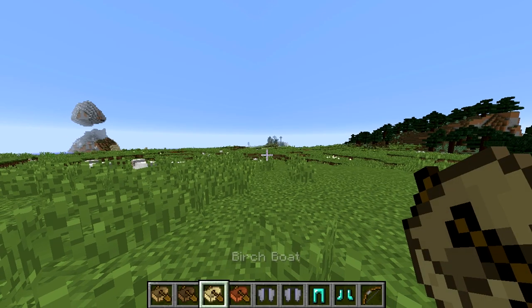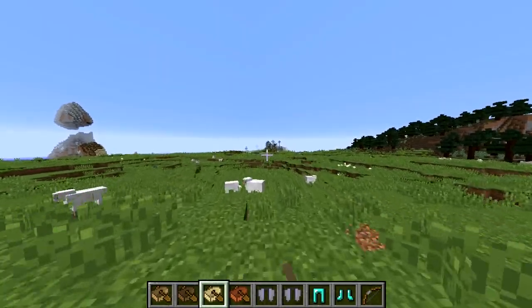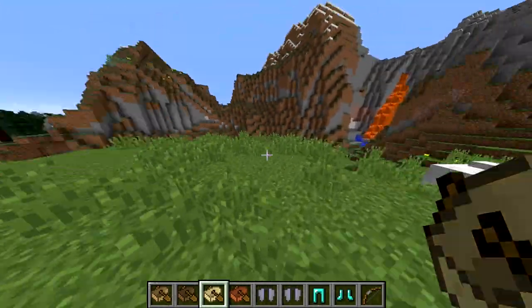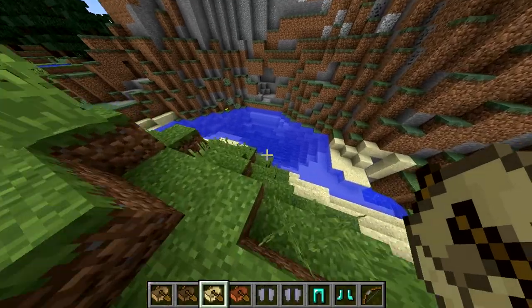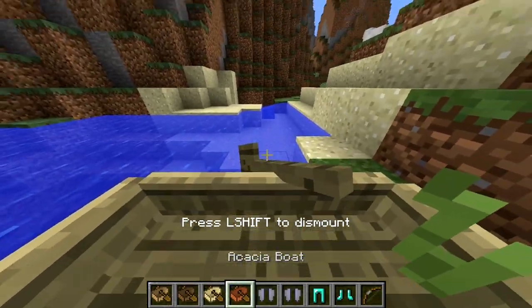But first I want to talk about the new boats. As you can see, they added new boats from the Pocket Edition — I talked about this as well. You have paddles now, and also the boats shouldn't break as easily, because boats normally break a lot.